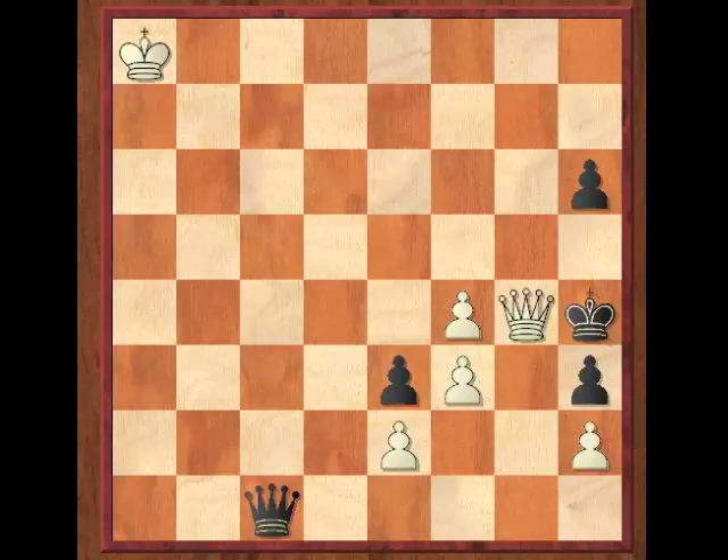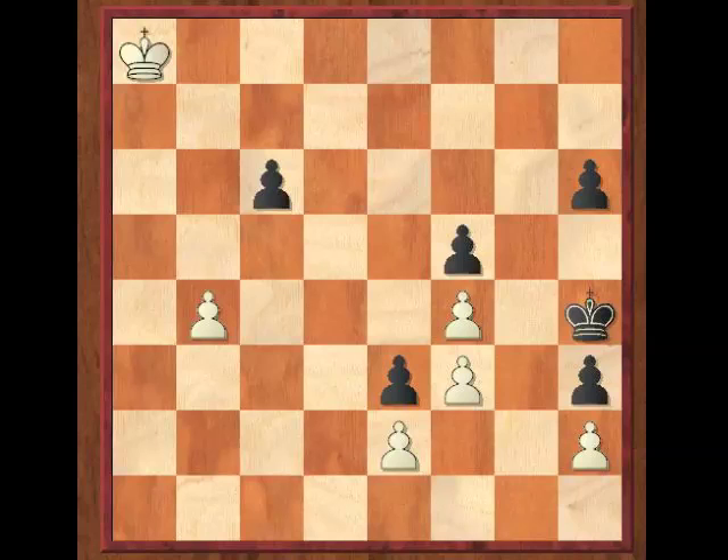So instead of C5 after King to A8, black's only chance is to try to mark time with the King and hope for a stalemate. So we get King to A7, King to H4, King to A6, King to H5, King to A5, King to H4, King to A4, King to H5, King to B3. Let's remember this position — we'll come back to it a little bit later.